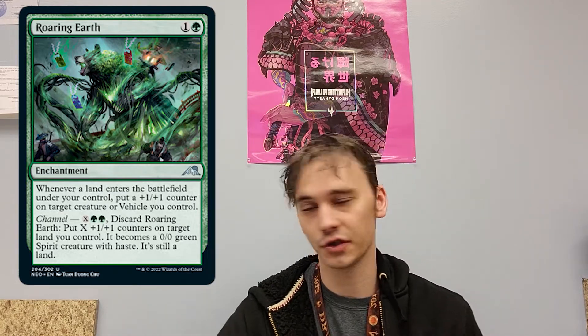Next we look at Roaring Earth — a two mana enchantment. Whenever a land enters the battlefield under your control, put a +1/+1 counter on target creature or vehicle you control. You can also channel this: tap two green and X mana, discard this card, and put X +1/+1 counters on target land you control — it becomes a 0/0 spirit creature with haste, still considered a land. So it's a modified land-creature-spirit. This is a great card — an auto include in my deck. I can keep modifying every time I play a land, and if I'm land-rich I just channel it, modify one card, and make it a big creature. I run multiple copies of this for sure.